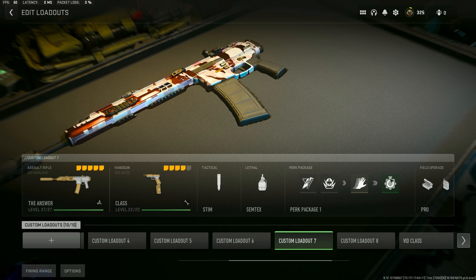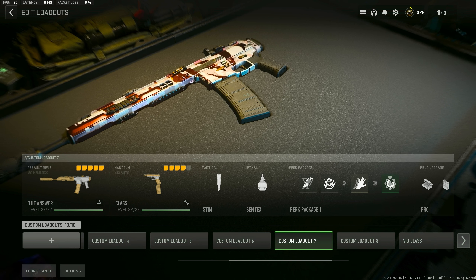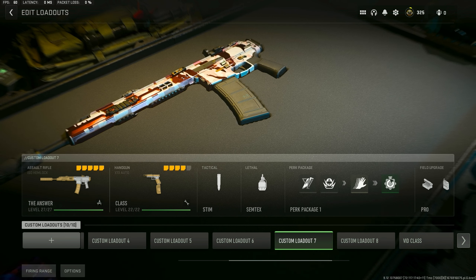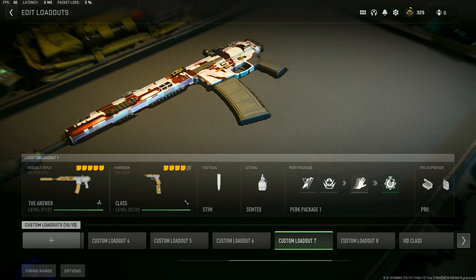What's good YouTube, this is my brand new ISO Hemlock class setup here in Modern Warfare 2. I'm telling you guys right now this is the best gun in the game — forget the M4, forget the Kastov, forget the Lachmann, forget all the guns. This ISO is the best gun in this entire game. I love this thing. I've been using it for the last week just about every day and this gun literally made this game more fun for me. It has aimed down sight speed, no recoil, great mobility, and it kills insanely quick.